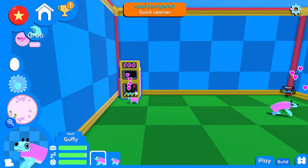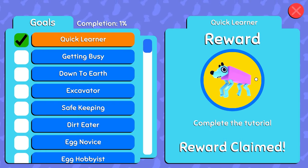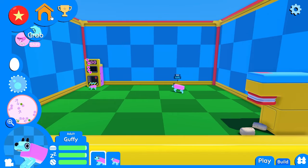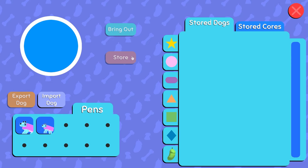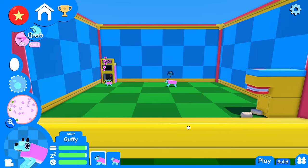Oh, fuck. Quick learner. Randy! Oh! Do I want Randy? I already have these two dogs. What's... Do I release him? Is that how I get him out? Is that how I... Where'd he go?